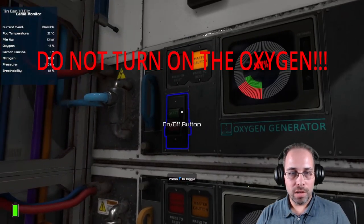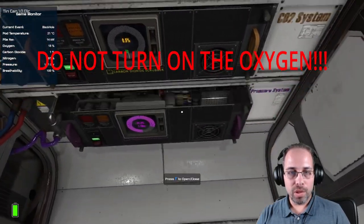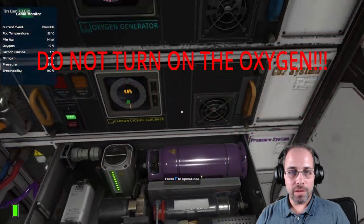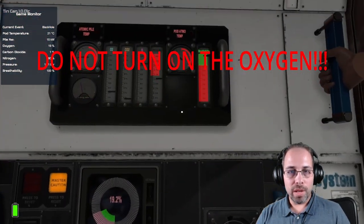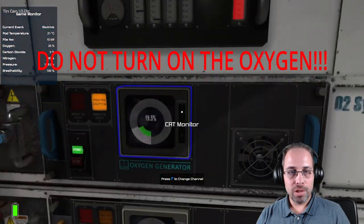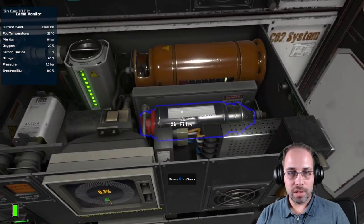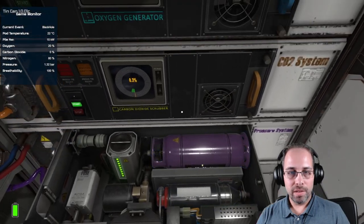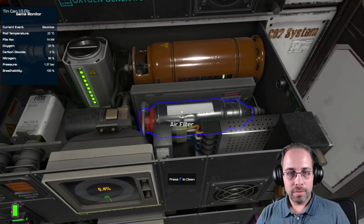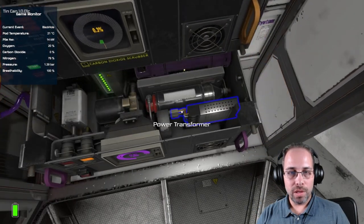You know when it starts because the background sound will change — you'll hear an ominous sound and you'll know instantly that you're in the gravitational event. There it goes, it's starting to rise. So turn this on, turn this on. What we do is what I call blowing on the filter. You have to make sure these stay at near 100% clean filters. It's really annoying, but that's what's required to keep that pressure down.